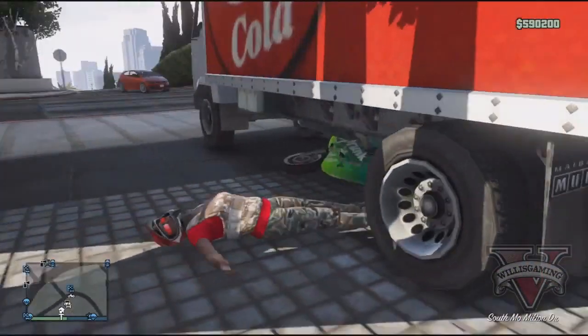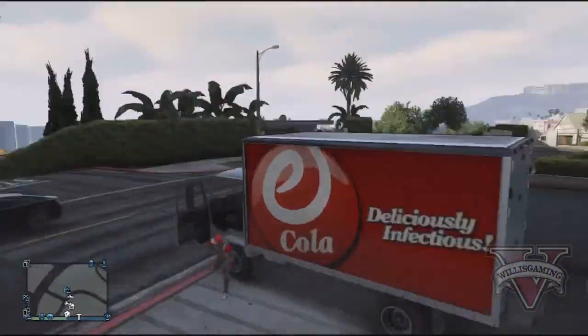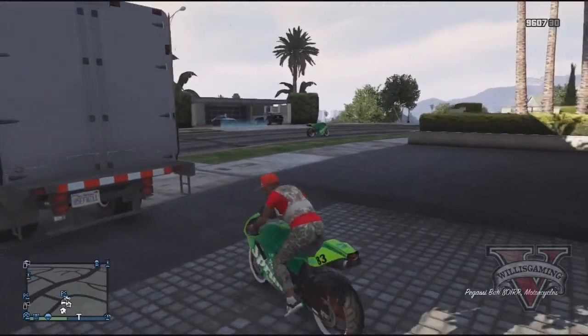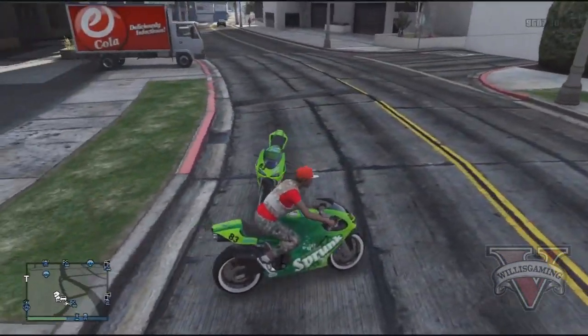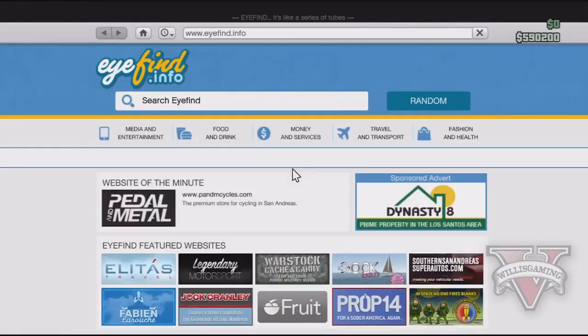If it doesn't work, just go backwards and try again — it should push you out. As you can see, the bike will be glitched underneath the Mule Van. Once the bike is glitched under, get inside the Mule truck and drive out a bit so you can get on the bike. One will be duplicated on the side of the road.